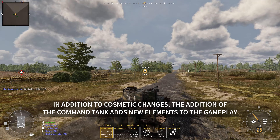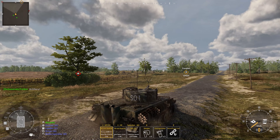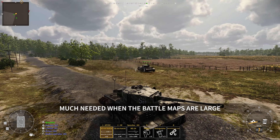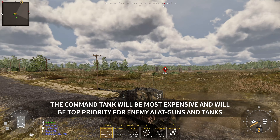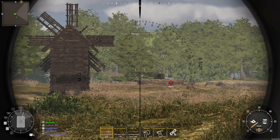In addition to cosmetic changes, the addition of the command tank adds new elements to the gameplay. This unit type allows us to make a mobile spawn point, much needed when the battle maps are large. The command tank will be the most expensive and will be top priority for enemy AI AT guns and tanks. Use it wisely.